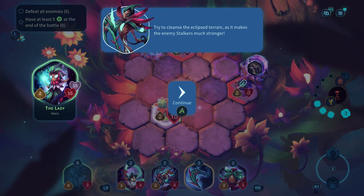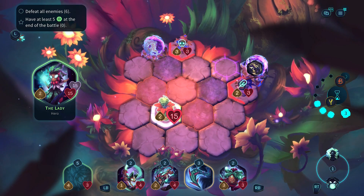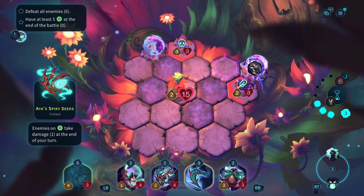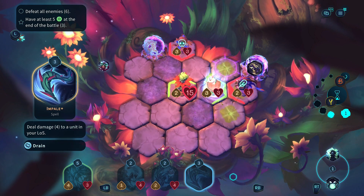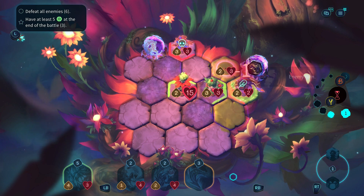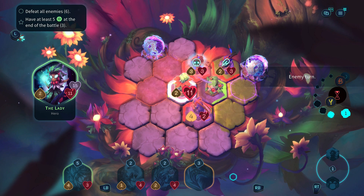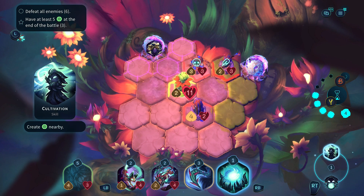Try to cleanse eclipse terrain as it makes enemy stalkers much stronger. Okay, I understand now. Let's start off by getting closer to these units and calling in our own support to help us out. We'll continue to cleanse things as we can. They're getting behind us - that's not really what I want. Let's do this.